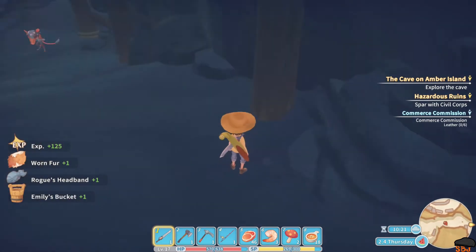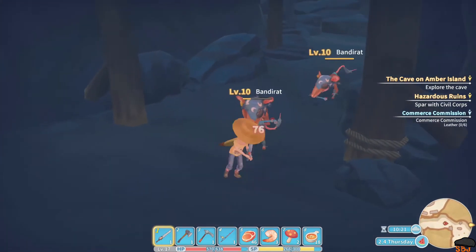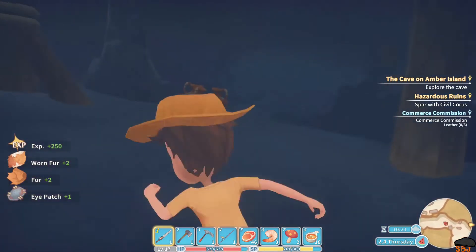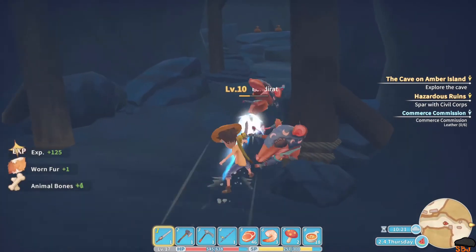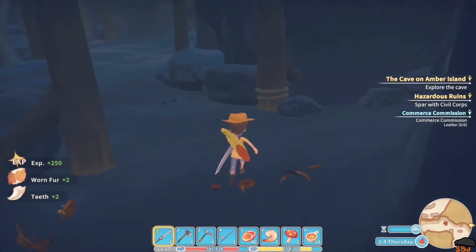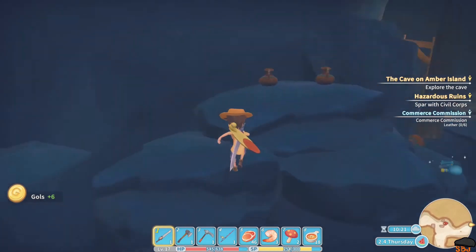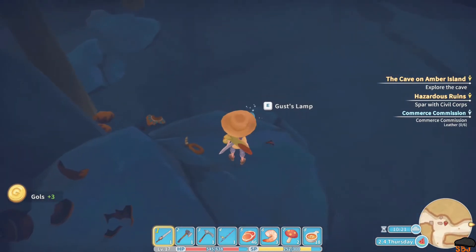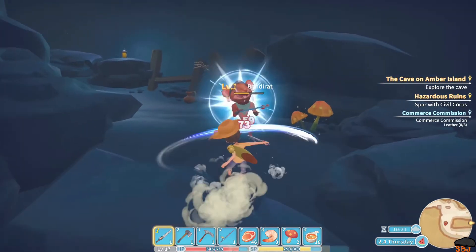Oh, that's Emily's bucket! That was a quest from a long time ago, I think — or did we make her a new bucket? I don't remember. So these band rats are definitely the thieves — I thought the thieves would be tied to here. Break up some of these. There's a ghost's lamp. We're gonna find everybody's missing items.